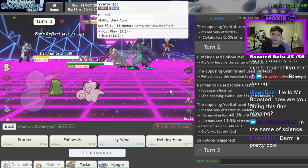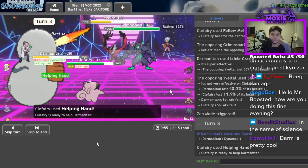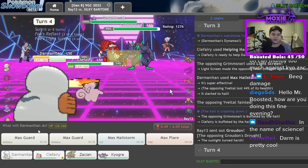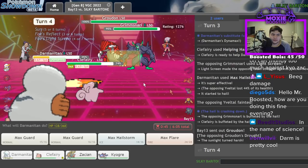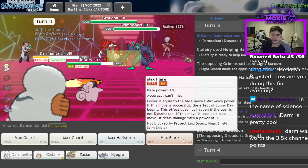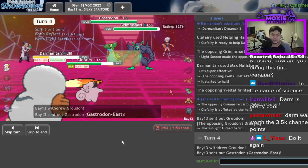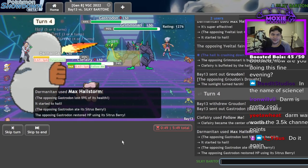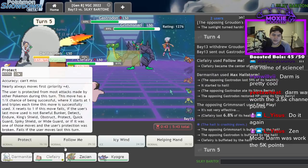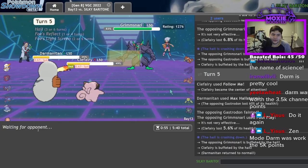I'm actually gonna Dynamax here — to make sure this goes through. Helping Hand in case he decides to Dynamax as well. There's no way he goes for the thunder wave there. There's the dawn — Hailstorm's doubled but Max Flare is in the sun. Hailstorm. Follow Me for the Thunder Wave. Oh that does so much! Still gonna Hailstorm, Follow Me — we get the KO! Darmanitan is already doing nasty work here.